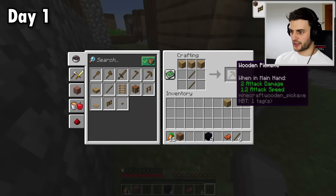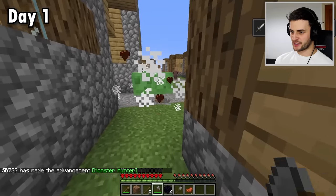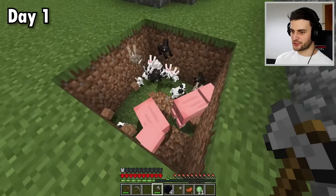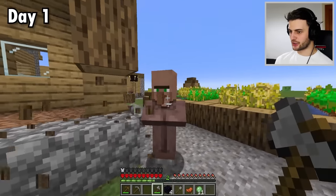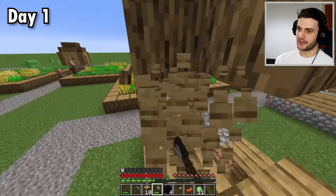I must grab some wood to make a pickaxe, to get stone, to make stone tools. Then I can fight back against these stupid slimes. Now armed with better tools, I need to stop these guys from despawning. To do that, I'm going to steal loads of wood from this poor villager's house - it's for the greater good, I'm sure he won't mind.